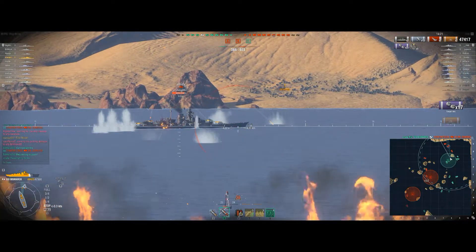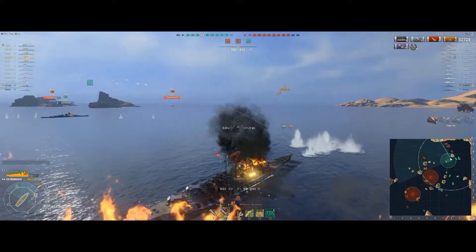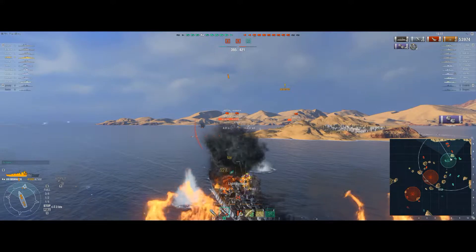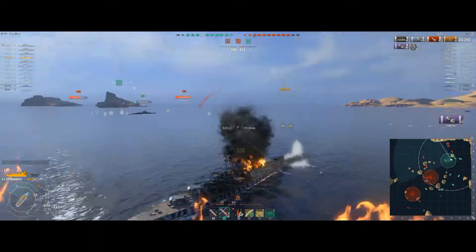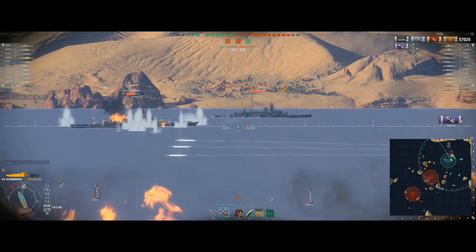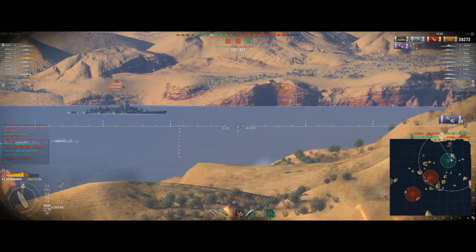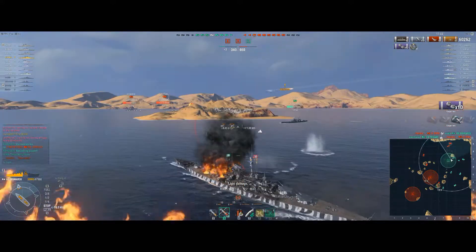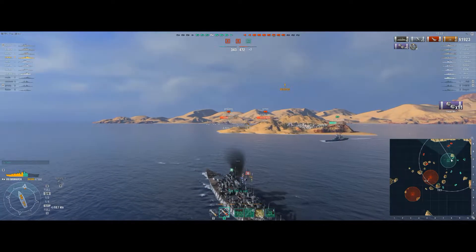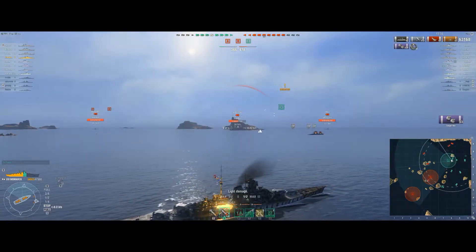Just noticing now we're starting to take some fire. That rapid fire - I think that can only be the Minotaur hiding behind the islands over there. I've spotted the torpedo and I'm just backing up to try and avoid it. Enemy Hipper showing me a nice broadside - let's see if we can punish that. Unfortunately not - dispersion not helping me at all. My secondaries are still working the Bismarck over there, doing some consistent damage, and that enemy Minotaur is starting to become a bit of an annoyance now.